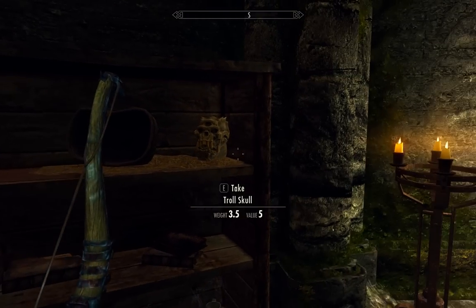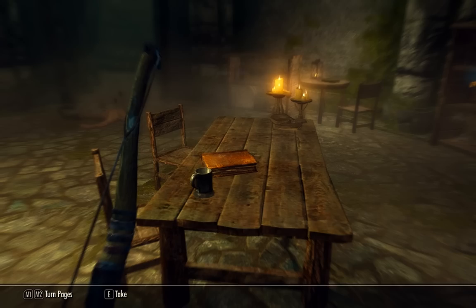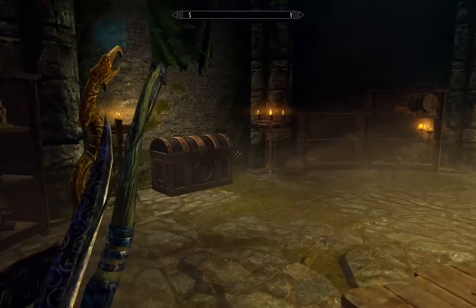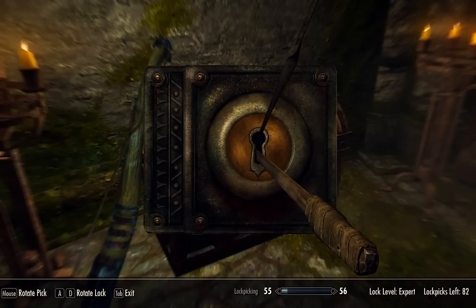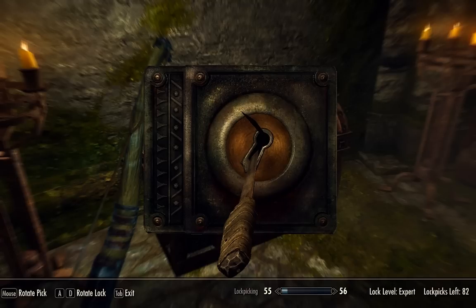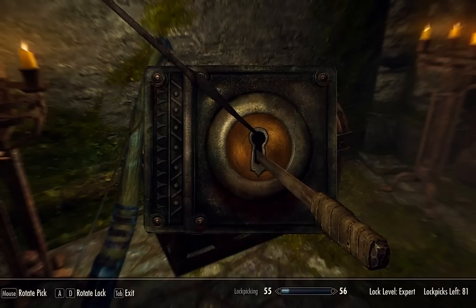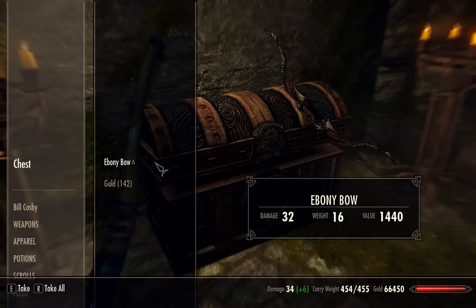There are some ingredients on this bookshelf. Drunk Bits Last Dance — light armor book, nice. We've got an expert chest; this is going to be a pain in the ass. There we go — picked it open.